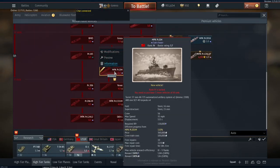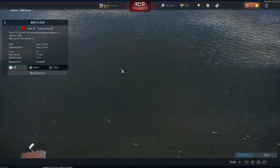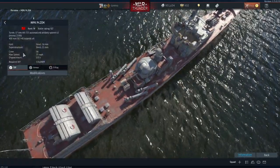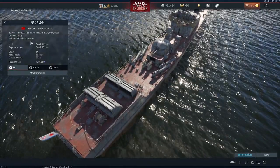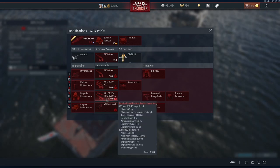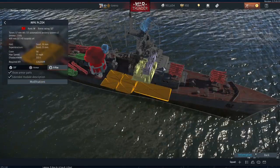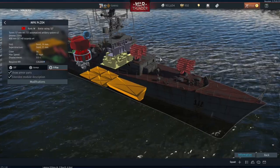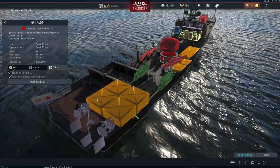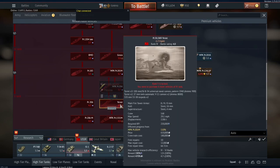Moving on to the Soviets, they also only got the one vehicle — the MPK-PR-204, which comes between the 201M and the Yanot. This is officially a sub-chaser. Armour is non-existent except around the twin 57mm gun. It's got a decent speed of 35 miles per hour, and the main armament is that twin 57mm gun, four torpedoes, and the RBU-6000 mortar with 72 rounds. The mortar has an explosive mass of 25.5 kilograms — very dangerous if it hits something, though I'm not sure how precisely you can aim them. They look like some sort of rocket system, so maybe they can hit enemies at range.